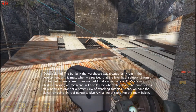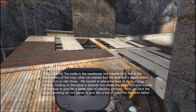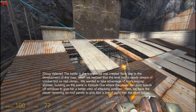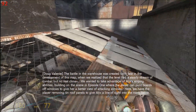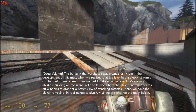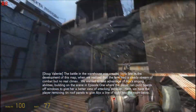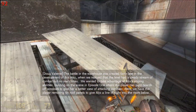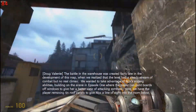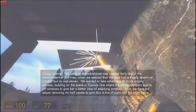The battle in the warehouse was created fairly late in the development of this map, when we realized that the level had a steady stream of combat but no real climax. We wanted to take advantage of Alyx's sniping abilities, building on the scene in Episode 1 where the player can punt boards off windows to give her a better view of attacking zombies. Here, we have the player removing 10 roof panels to give Alyx a line of sight into the room below.